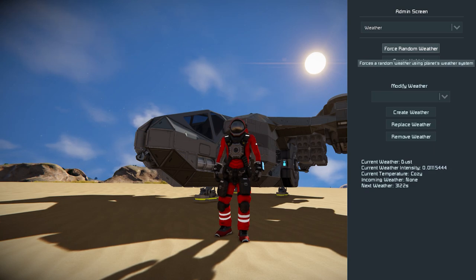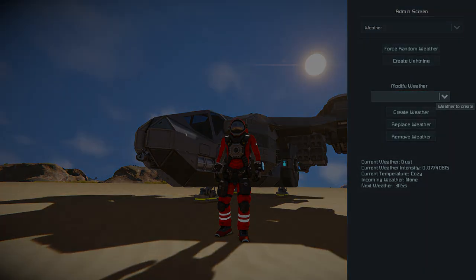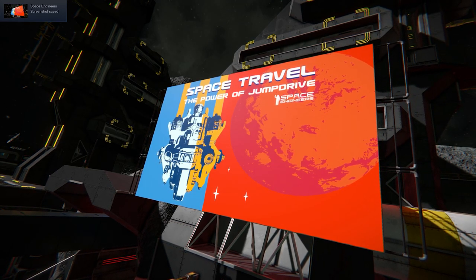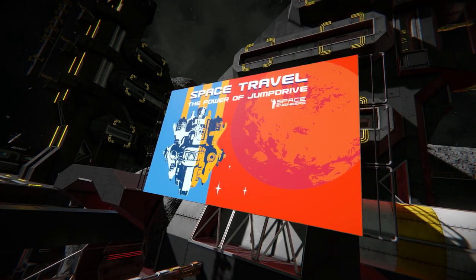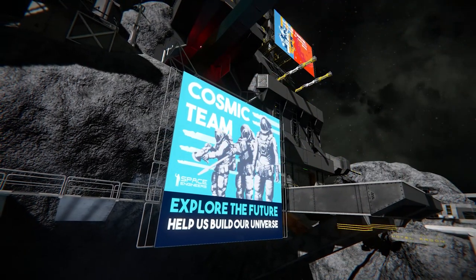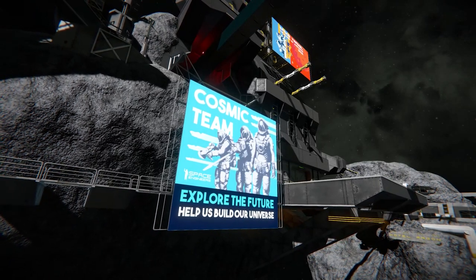Definitely check out the automatic weather system — I am loving it. Another free component is the LCD rotate image function; finally we can rotate images in our LCD blocks. Five new LCD posters are also coming along — a variety of sci-fi posters about the Cosmic Teams, the Thunder Fleet, and related stuff. And of course the space station I mentioned earlier is available via the Workshop below — it comes with a hotel, a shooting range, a shuttle, and some really good trams running through it.